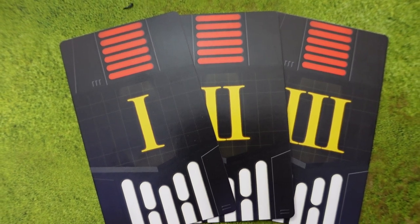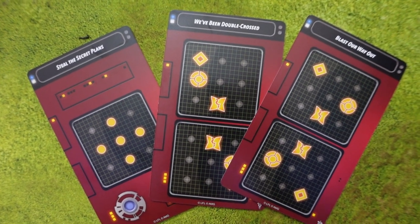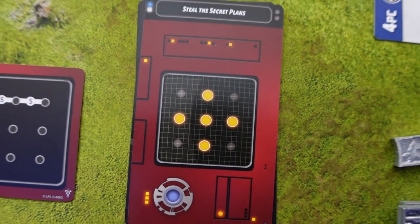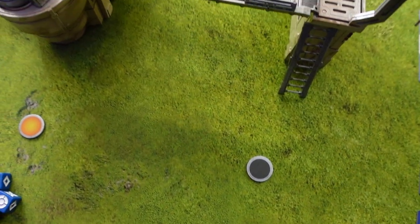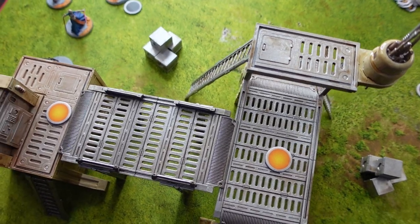Lastly we construct a mission set. These cards show which objectives become active during each of the three phases, with cards numbered one, two, and three placed with number one on top. Flip them over to see which objectives are active in the first phase. First, activate those objective tokens, and then we are ready to start playing.